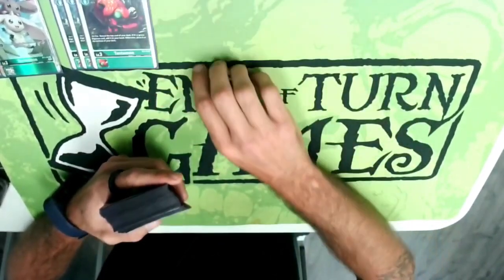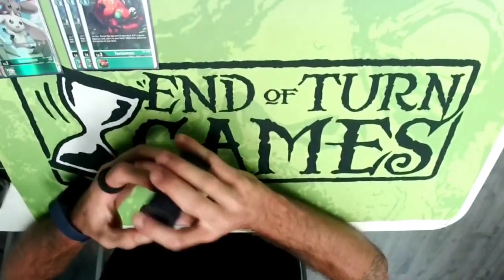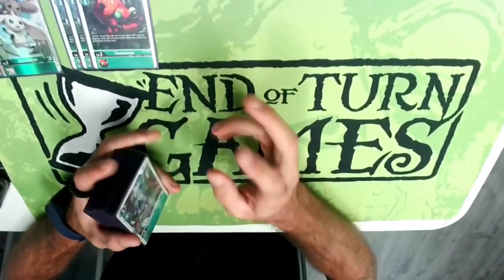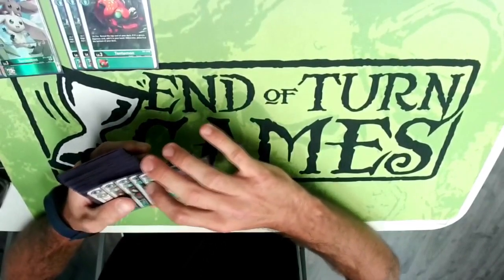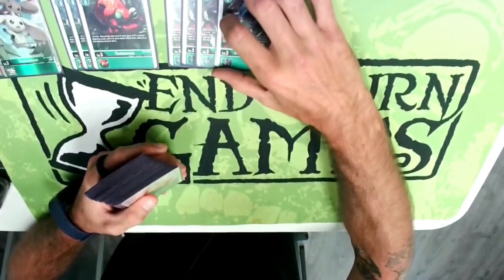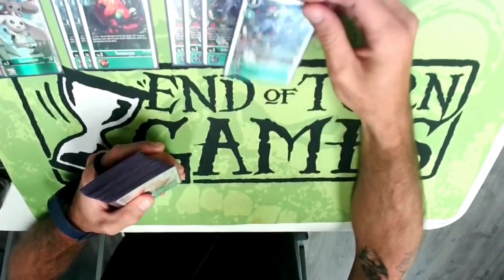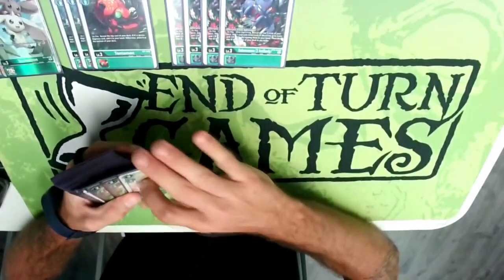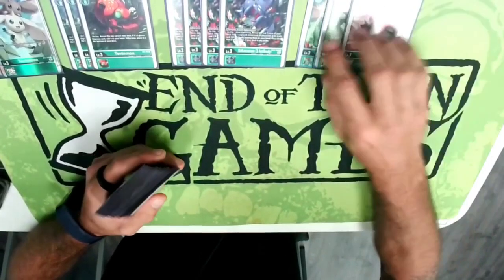Then we move on to our searchers: three Tentomon — on play, reveal the top card of your deck; if it's a green card, you get it. Green has very little searchers so we need to play the ones we have even if they aren't the greatest. And then our real good boy, Cocoomon X Antibody — the card the deck needs. It's actually the first green rookie that searches not specified by level, only by traits.